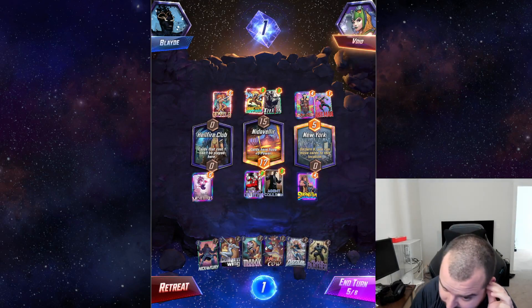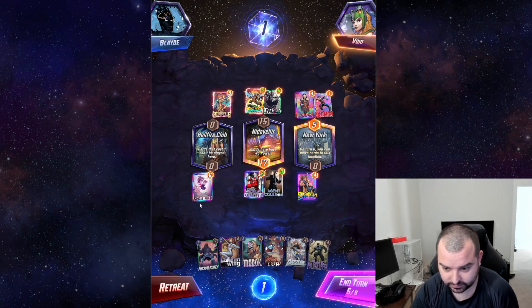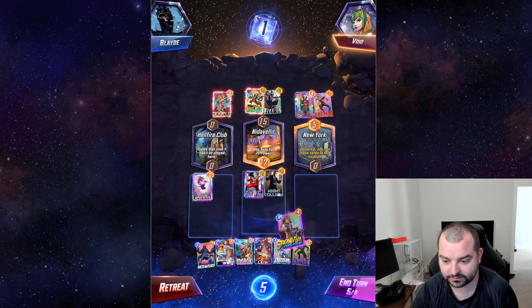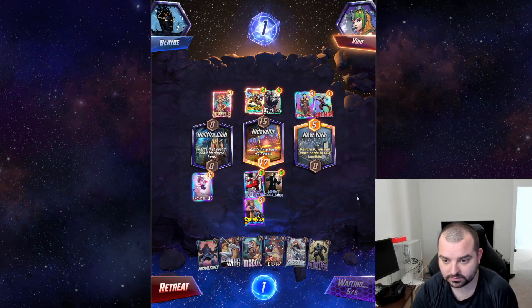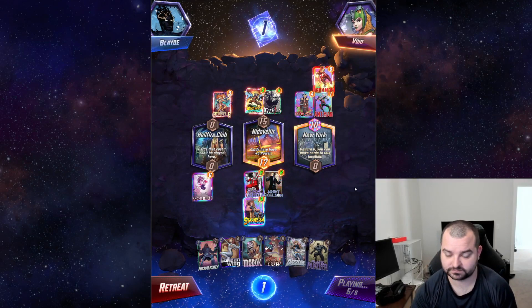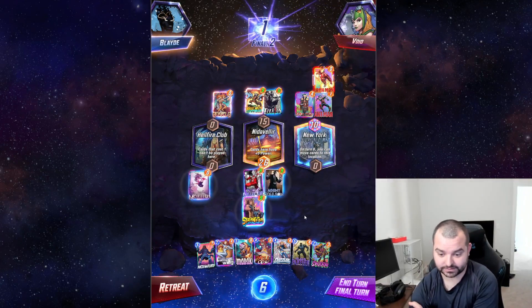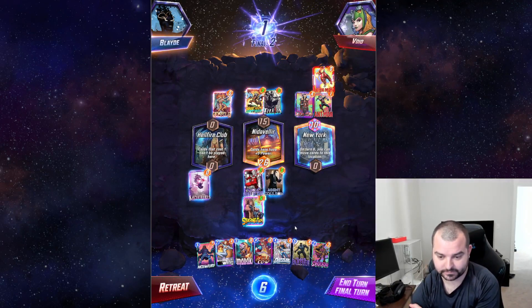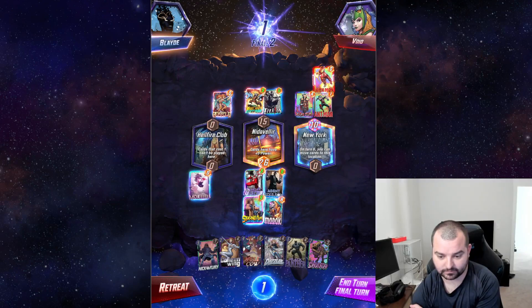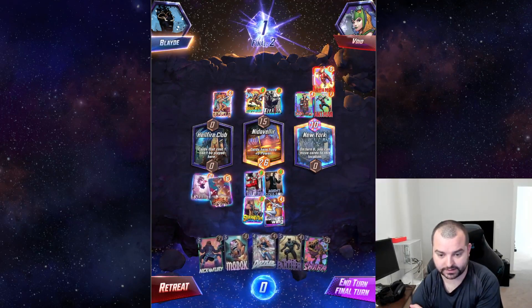What if I play Strong Guy here, then next turn move Collector — Collector's going to be really weak actually, but my Morbius will be around 12 power, so that's pretty good. It's a matter of do I try and keep fighting for this lane? Especially with Iron Man in play now. That Swarm is going to turn off my Strong Guy unfortunately. I think 12 can beat this lane.